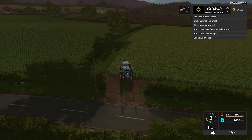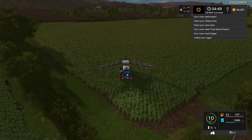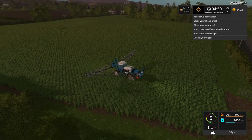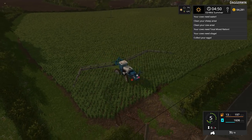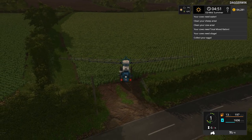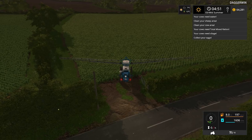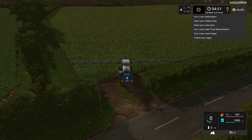The sheep need pretty much everything and their wool pallet is also full. The notification just disappeared but it was up there a second ago, so that needs to be sold — it really just depends on how much money it's worth currently. The cows need at least water and probably some silage, just something to be getting on with before we get the straw for the turtle mix ration. It does say they require silage too, so that is easy enough to do.